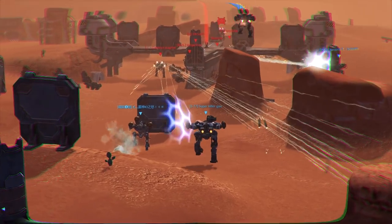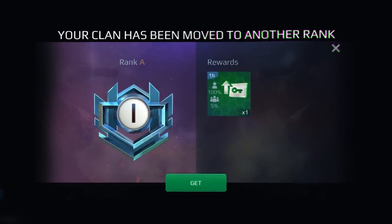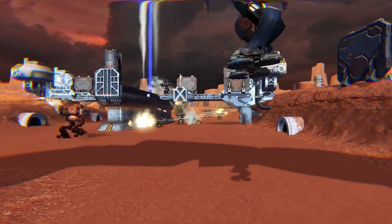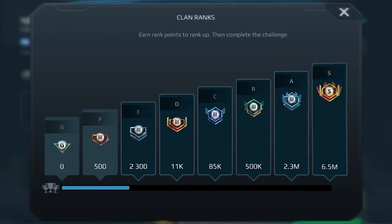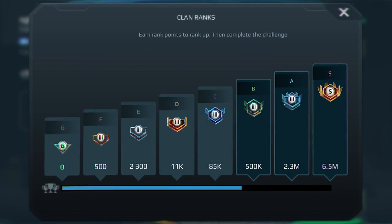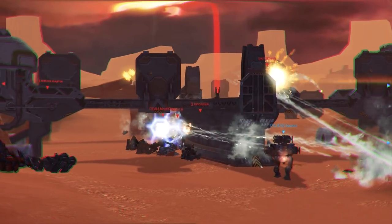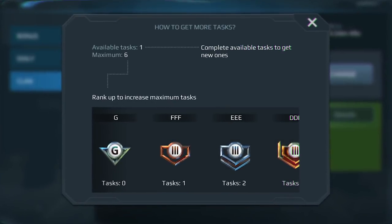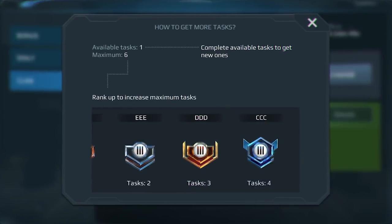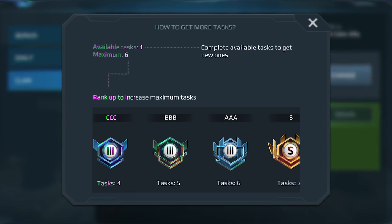Speaking of which, it shows how good you are at team effort. The better you battle, the higher your league, the faster the clan rating rises. Speed it up the most by fighting regularly as a team. What's the use of rank? First and foremost, the honor of belonging to a high-rating clan. Secondly, the higher your clan rank, the more clan tasks you receive. For instance, the highest-ranked clans can get over 7 tasks per day, and consequently get rewarded that much more. If you ask me, that doesn't sound bad at all.